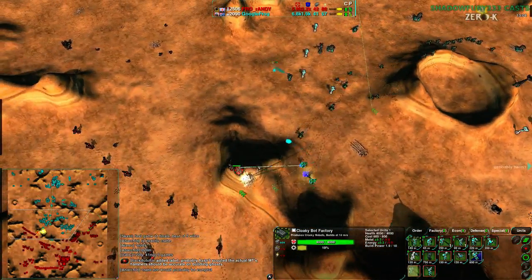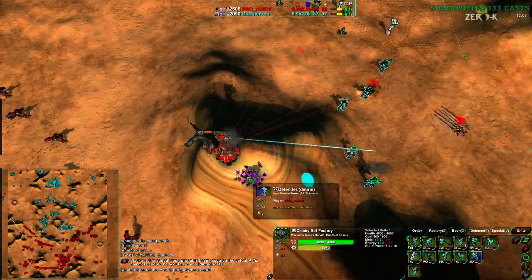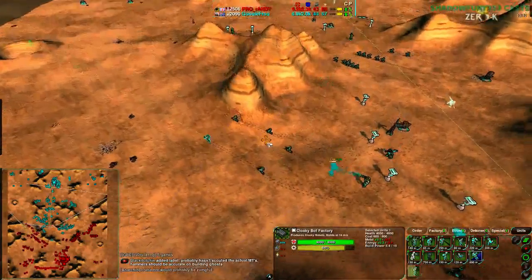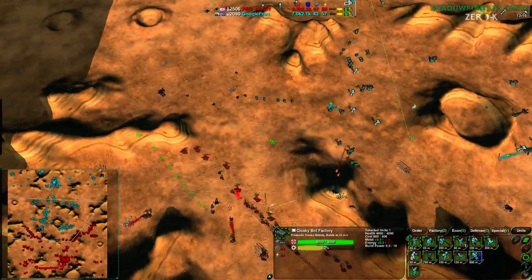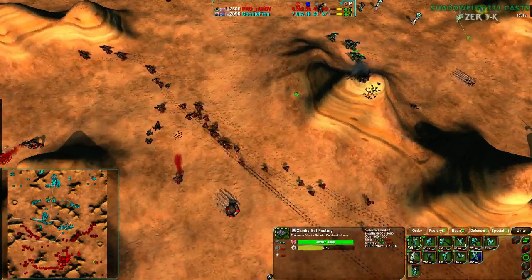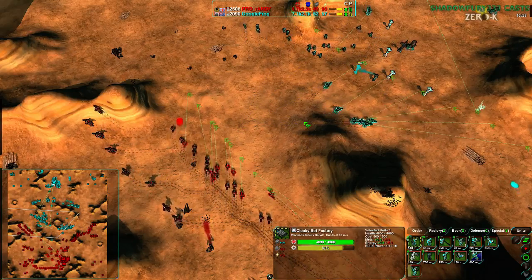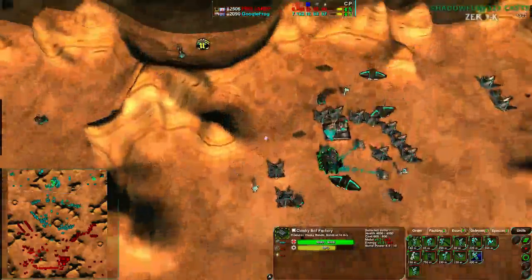Rockos are counter-attacking trying to get rid of these lotuses, which won't be a problem as those numbers go down. Glaives behind that is where you see a lot of damaging output on a map like this. A glaive-roco fight is about to start — there are a lot of fighters and Randy is about to take over the air.